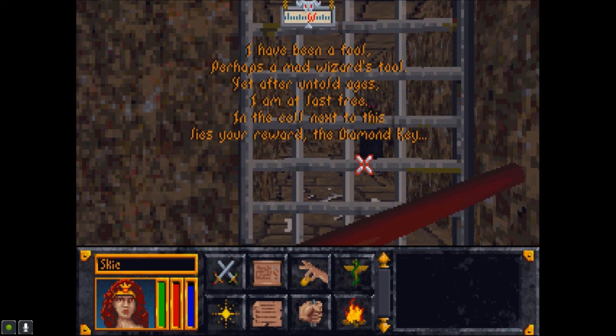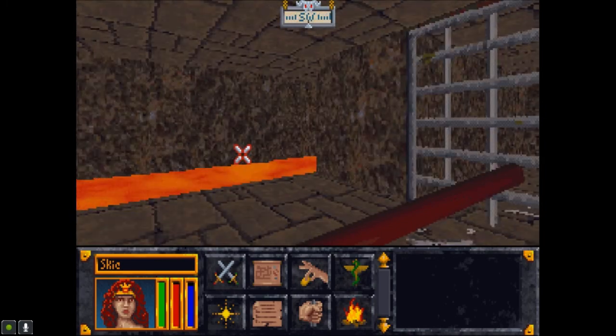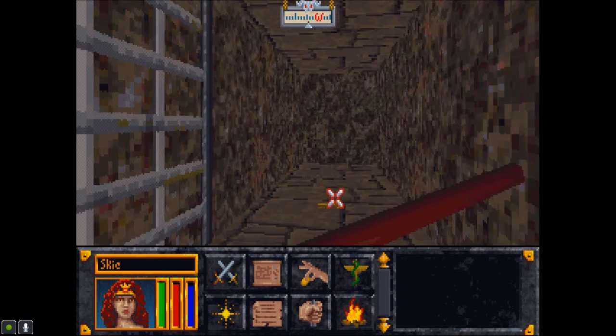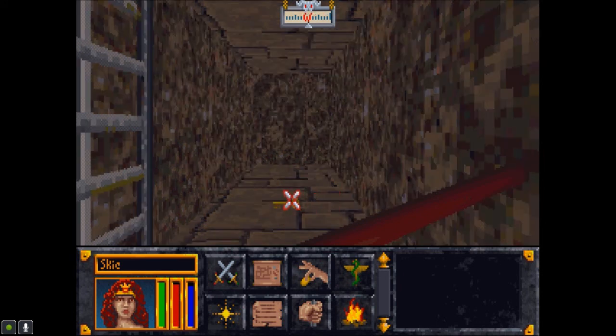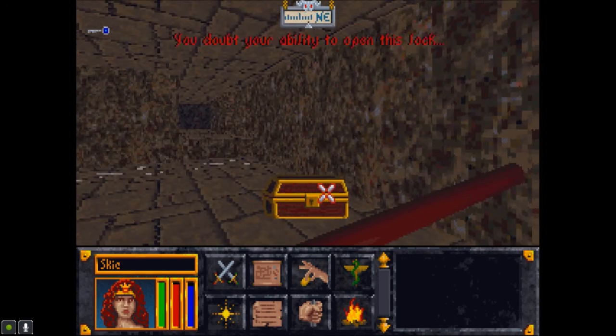I have been a fool, perhaps a mad wizard's tool, yet after untold ages I am at last free. In the cell next to this lies your reward — the diamond key. I guess that was it. Still gonna attack me. I think I said I found a diamond key. Should never doubt myself.